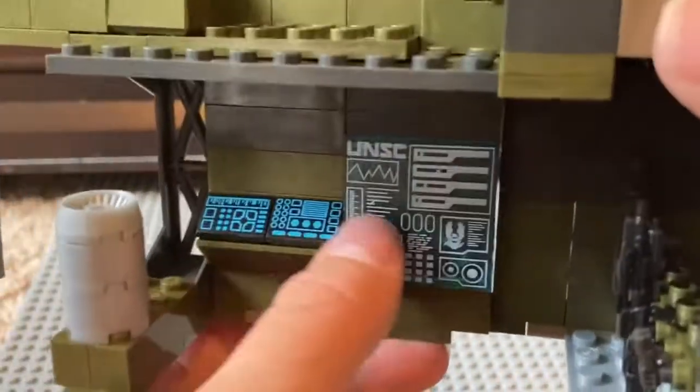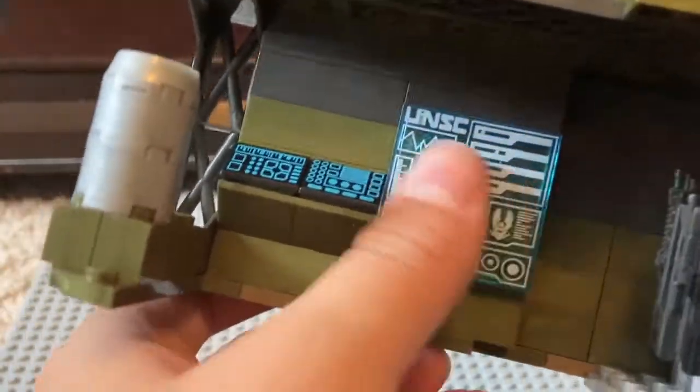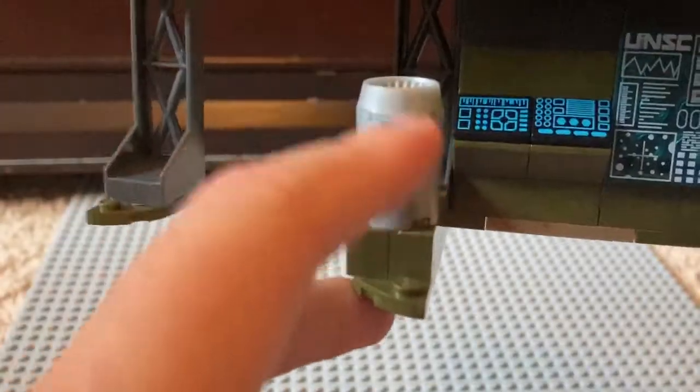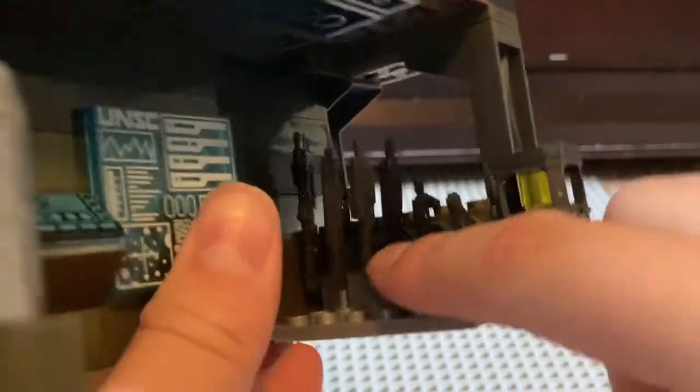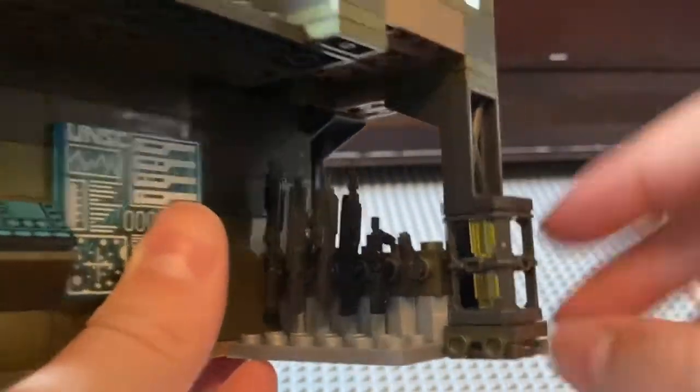Now let's get down inside the base. There is a control pad with a screen right there, a little canister thing, an armory area, and a fusion coil — I think that's what it's called. Let's get the armory weapons out. This set comes with so many weapons — it's really cool.